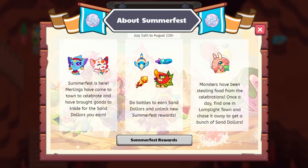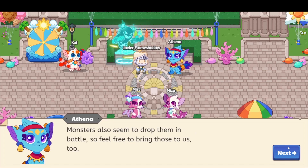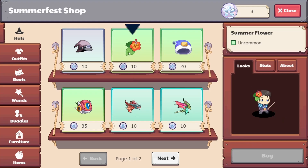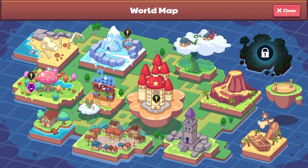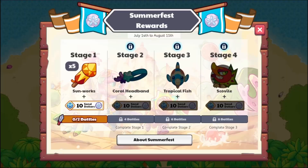Starting with the basics of the festival, Summerfest is Prodigy's Summer Celebration event. Prodigy Wizards like you and I can participate by earning Sand Dollars through completing battles or participating in the monster hunt around Lamplight Town. We can then spend these Sand Dollars at the event shop for cool and awesome prizes. To start your Summerfest journey, simply click on the summer icon on your main bar or travel to Lamplight Town and click on the Sun NPC to access the event tracker.